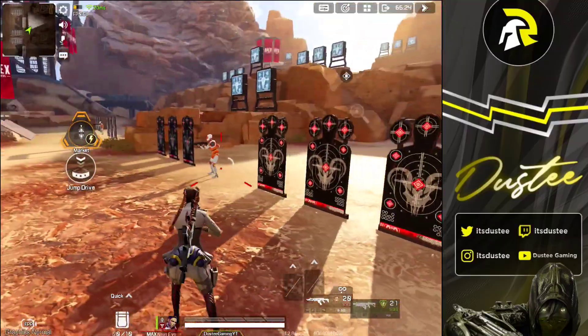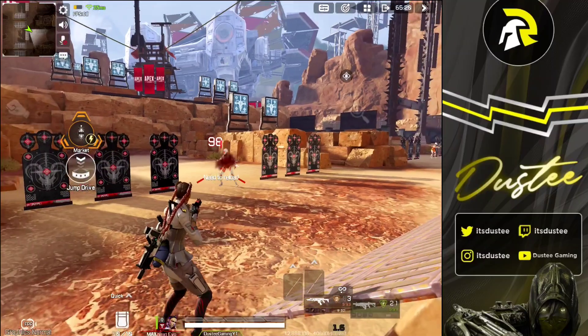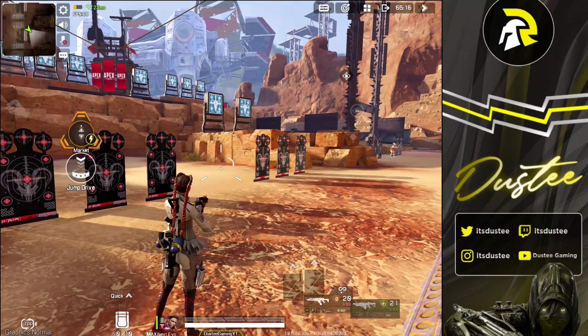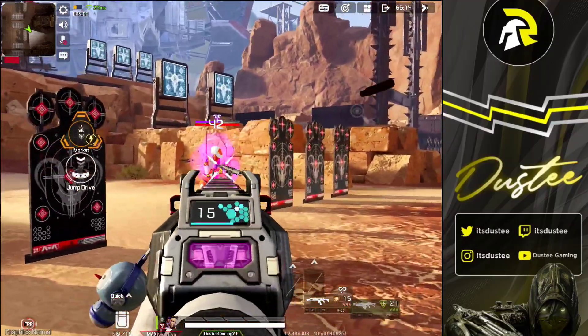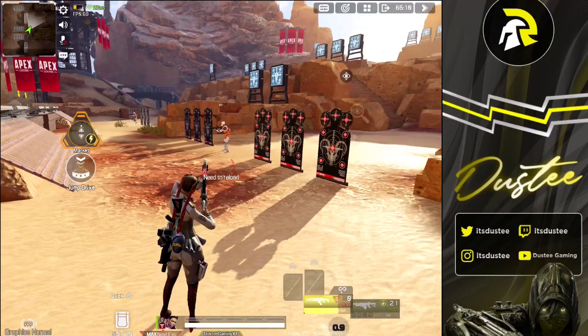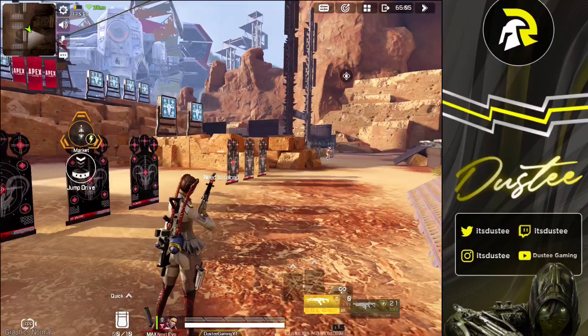Next up we have instant slide jump. It's basically you pressing slide and jump instantly, giving no time for the slide. Season 1 players should know this because it's the start of infinite bunny hopping. This is going to be useful in close combat because it's going to catch your enemies off guard. You cannot shoot when you're mid-air because of bullet spread.